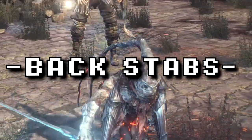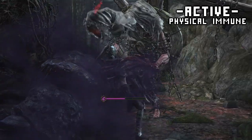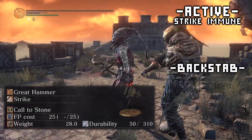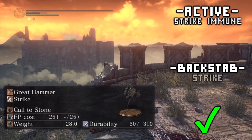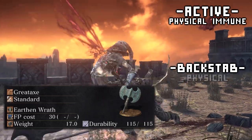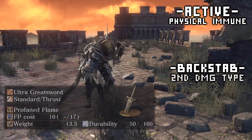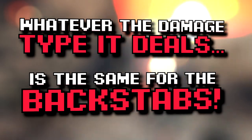Backstabs. Hitting the big strikey hammer that only does strike, the backstab will also do strike. Backstab with a frost weapon — it's frost. Backstab with a physical weapon — it's physical, et cetera. Backstab a weapon of two damage types, and it will generally be the second. So as a general rule, whatever damage type the weapon deals is the same for backstabs — with one exception.